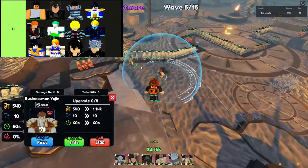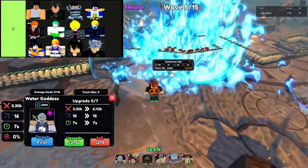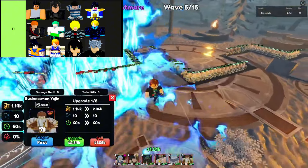In a game where every advantage counts, opting for units from higher tiers ensures a more balanced and potent team composition, enhancing the chances of success in various scenarios and encounters throughout Anime Last Stand.